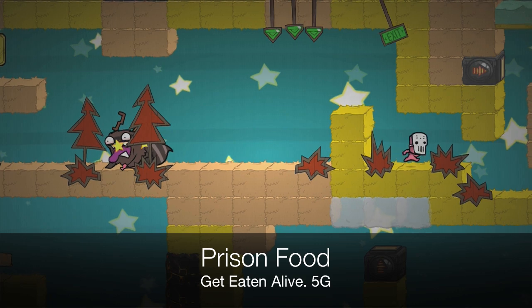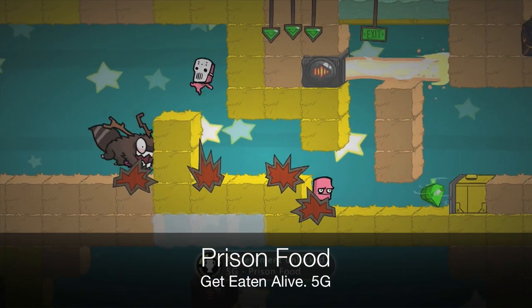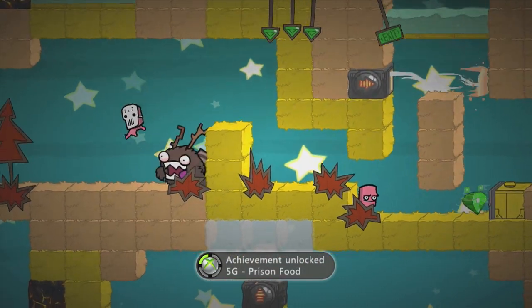Prison Food: get eaten alive. That thing's called a Rackalope. You find it in the second chapter, just jump into its mouth and it'll eat you. Five gamerscore, super simple.